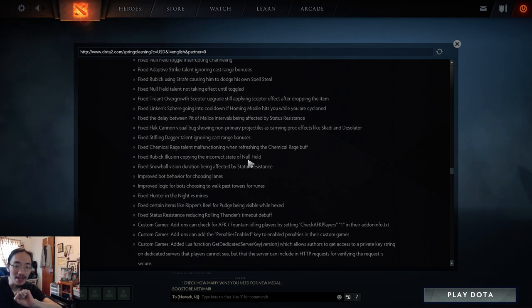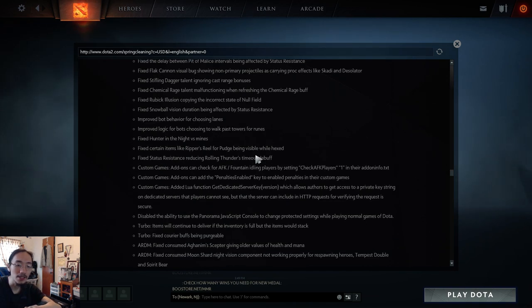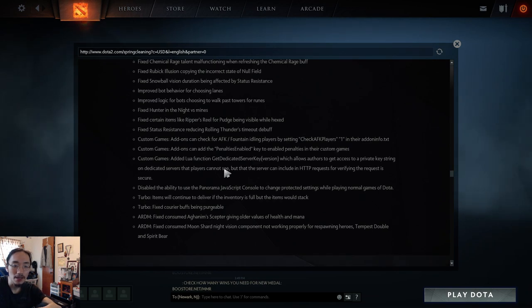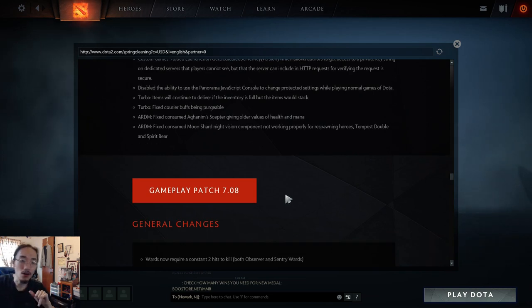Fixed Phantom Lancer visual bugs showing non-primary projectiles as carrying proc effects like Scythe and Desolator — when using Scythe with Phantom Lancer it would visually show the effect everywhere, making people think it was actually procing, but it was just a visual bug. Fixed Stifling Dagger talent ignoring cast range bonuses. Fixed Chemical Rage talent malfunctioning when refreshing the Chemical Rage buff. Fixed Rubick illusions copying incorrect state of Null Field.